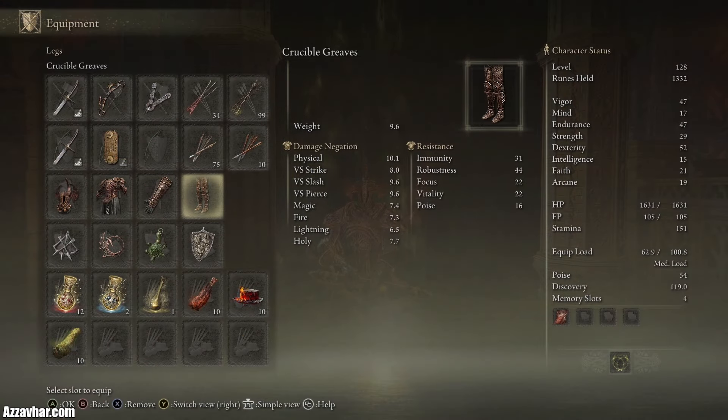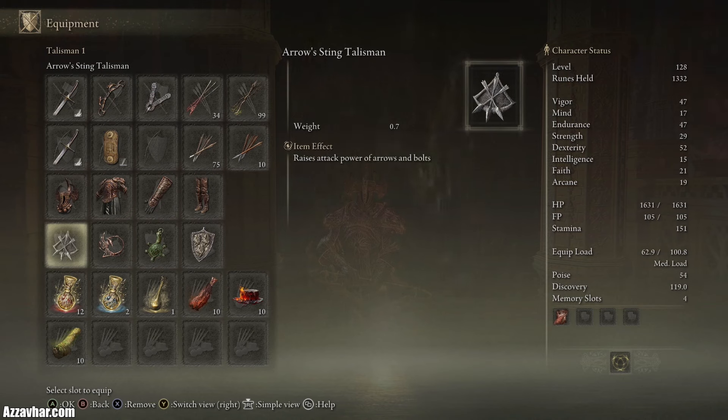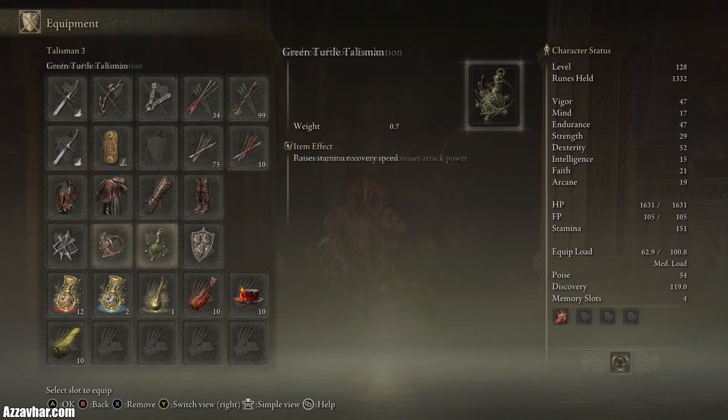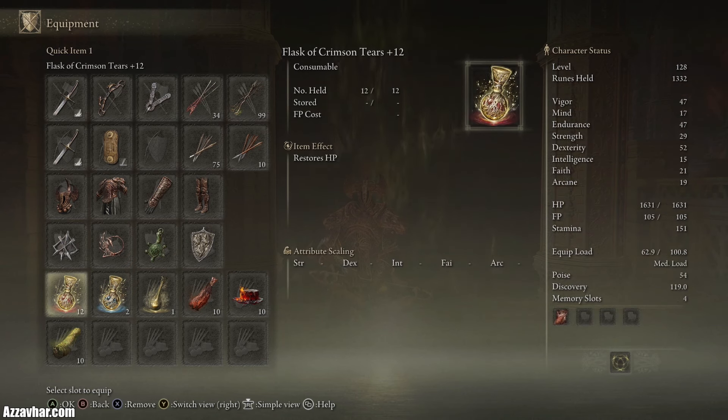We'll be using the finger sacred seal so we can use rotten breath, which applies scarlet rot. We're using the crucible knight's armor set. For the talismans we've got: arrow sting talisman which raises the attacks of our arrows, kindred of rot talisman which increases our attack if there's poison or scarlet rot in the area, green turtle talisman which raises stamina recovery speed, and dragon crest shield talisman plus 2 which vastly boosts physical damage negation.